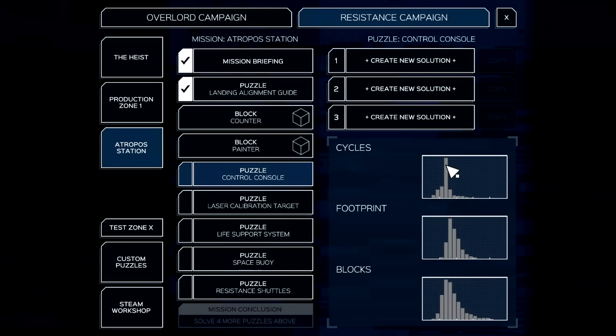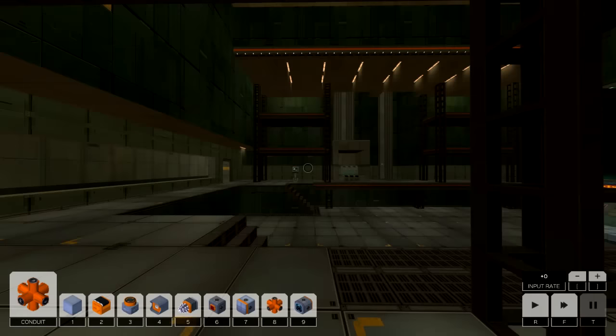Cycles are mostly in this range. Looks like the select few have figured out the secrets to decreasing the cycles. Footprints? Yeah, whatever. Normal looking blocks, normal looking. So, Control Console, huh?